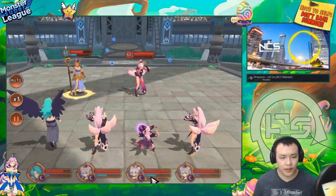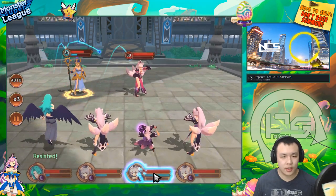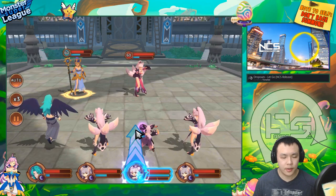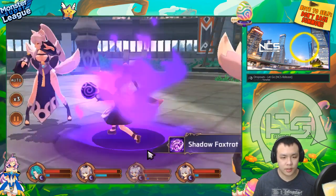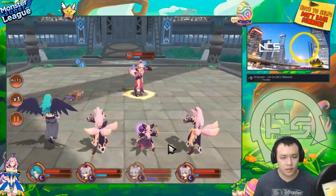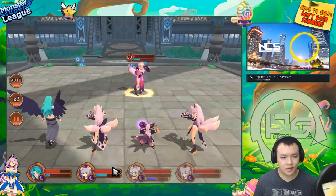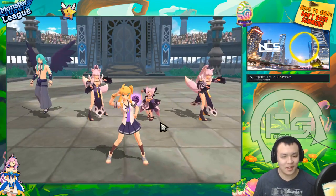The way super evolution works — that bar underneath only charges up when she does her active, so she has to do her active twice to fill it. Let's see the animation again.